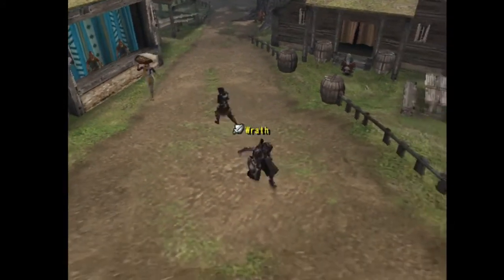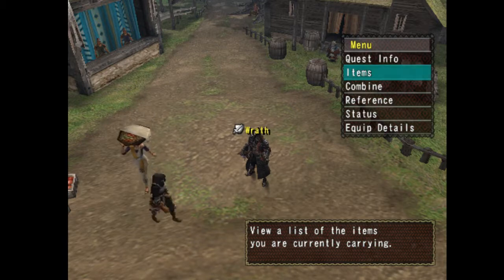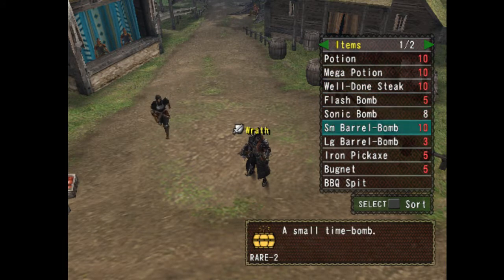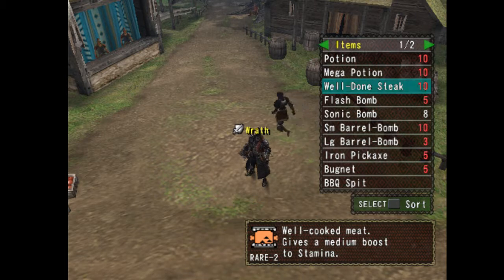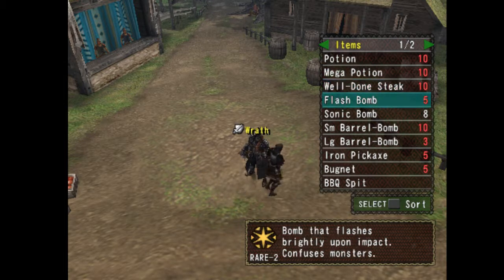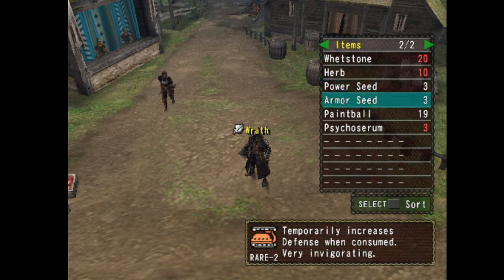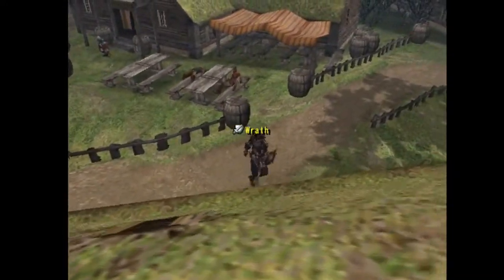Items that you're going to want to have — you do not need all of these, but these are the recommended, or more like required, maximum items you can bring. The minimum I would bring would be potions, like 1 Weldon Steak, 2 Sonic Bombs, and some cool drinks. But this is all the stuff that I brought — potions, mega potions, Weldon Steak, Flash Bombs, Sonic Bombs, Small Barrel Bombs, Large Barrel Bombs, Iron Pickaxe, Bugnet, BBQ Spit, Whetstones, Herbs, Power Seeds, Armor Seeds, Paintballs, and a Psycho Serum. And before I go, I definitely need to buy some cool drinks.